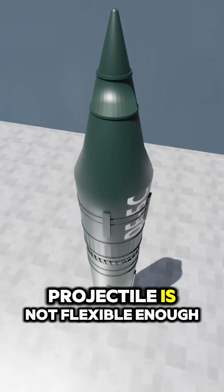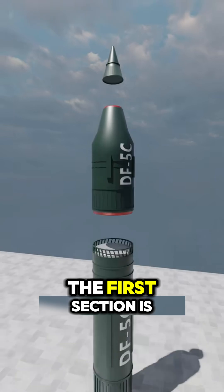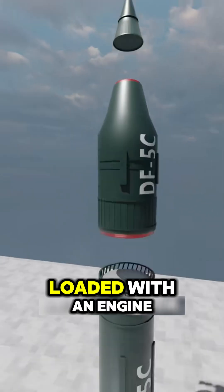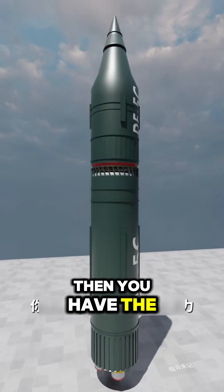But too large a projectile is not flexible enough to fly, so you divide the missile into three sections. The first section is for warheads and payload. Sections 2 and 3 are coated with engines and a lot of fuel. Then you have the ability to destroy the world.